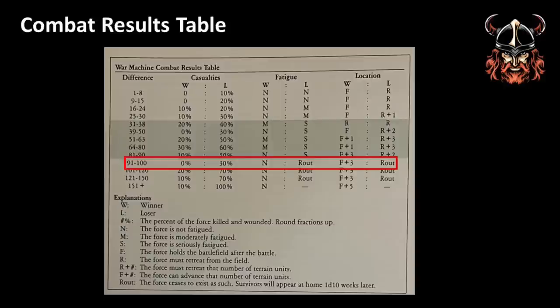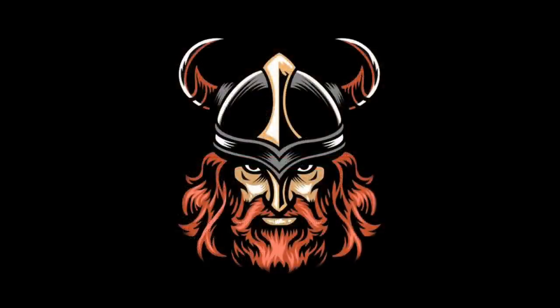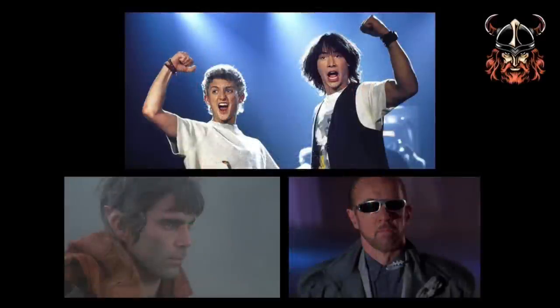And there you have it — a mass combat result generated by the simple system called the War Machine. The term 'terrain units' in the results table refers to an agreed unit of distance for your particular game, but generally can be assumed as one mile. The Wild Stallions return victorious and Crow's comrades gain the pardons they were promised — at least until they can't resist the urge to rob people again. The citizens under the wise rule of Kings William and Edward are safe from the insidious plans of Bargul the Infamous.